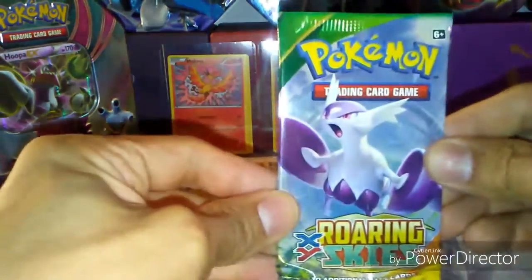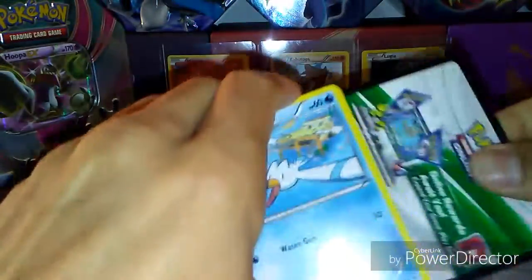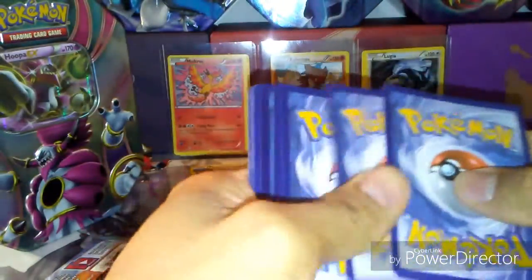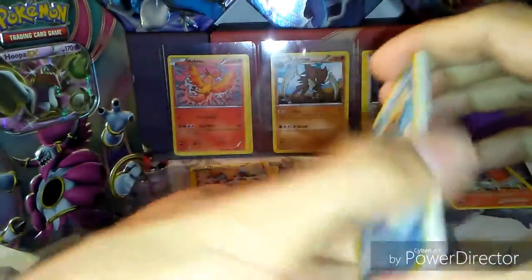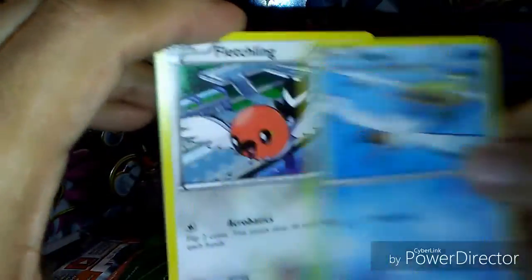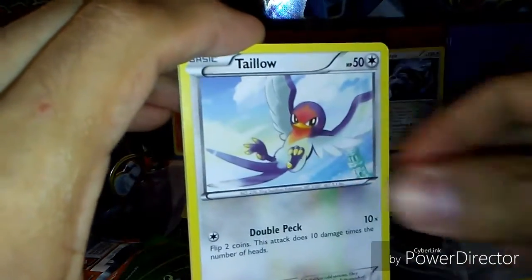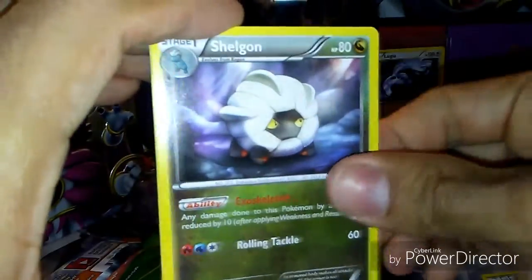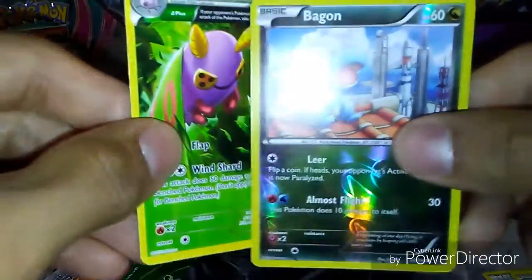Last pack — Roaring Skies. It's always good to open up some Roaring Skies, so I never turn it down. Okay, here we go: Fletchling, Bagon, Electrike, Taillow, Ultra Ball, Ninjask, Shelgon, Reverse Bagon, and a Dustox. Ancient Trade.